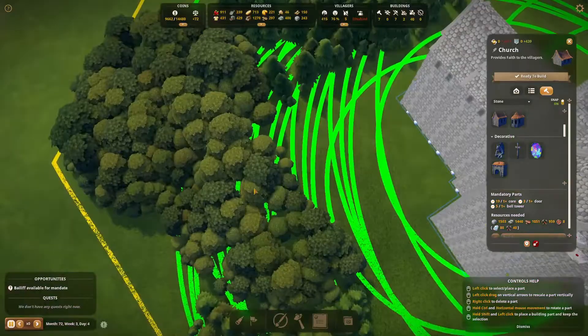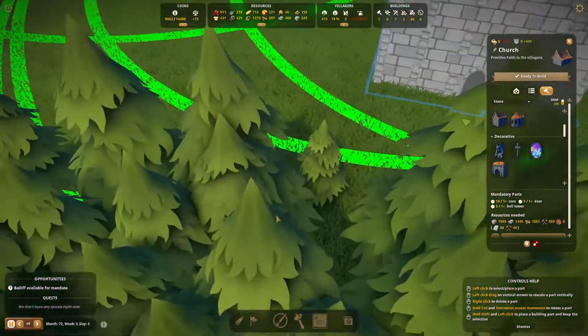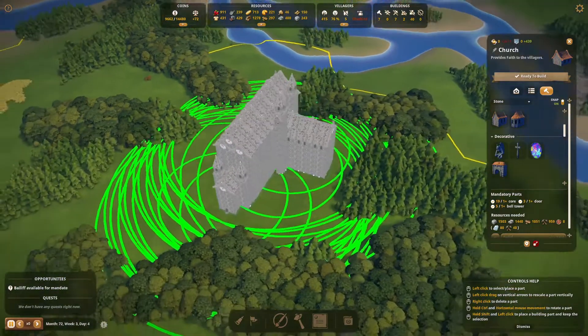That is going to be one expensive puppy to keep up and running. We need a gorgonzola down here too. There we go. We have a door there. All right, so that's going to be a monumental project, but it's going to give me quite a lot.